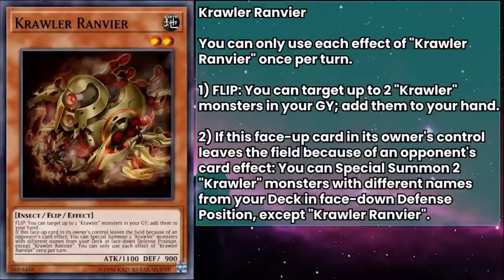Crawler Ravnir has 1100 attack and 900 defense, and their flip effect can target up to two Crawler monsters in your grave and add them to your hand. Now that seems a little slow since we normally need to take two turns to reset those monsters unless we want to use them as discard fodder, but trust me, we actually have a card that combos with this to speed things up.